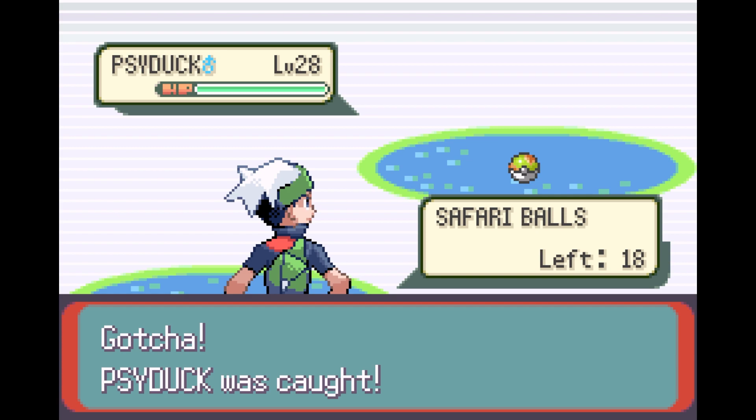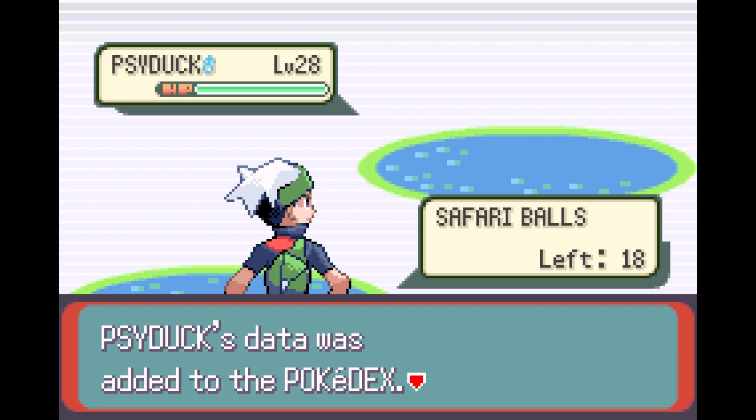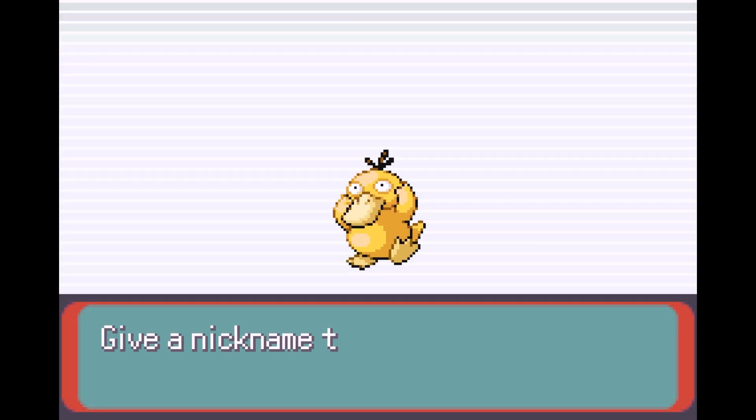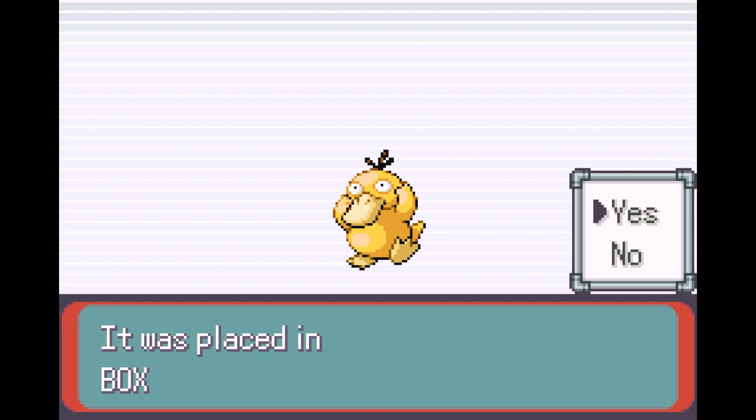I just realised something. So far, all the Pokemon that we've encountered are Pokemon that have not been originally introduced in the Hoenn region. Interesting. Anyway, Psyduck, the duck Pokemon. When its headache intensifies, it starts using strange powers. However, it has no recollection of its powers, so it always looks befuddled and bewildered. The poor thing.